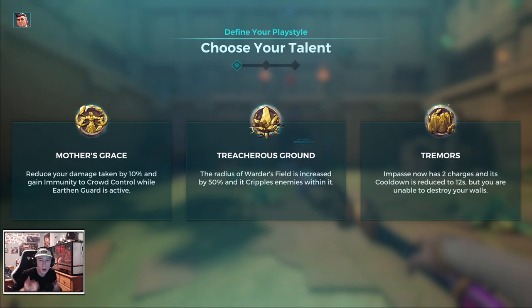Here we are in the Training Ground. Let's talk about the talents quickly — why we're playing Mother's Grace and not Treacherous Ground or Tremors. Mother's Grace gives CC immunity and 10% damage reduction, which is very, very good. It used to be 15% damage reduction, it's 10% now, but I still think it's amazing because it stacks on top of the damage reduction you already get. You're immune to all CC, which makes it an amazing talent by itself.